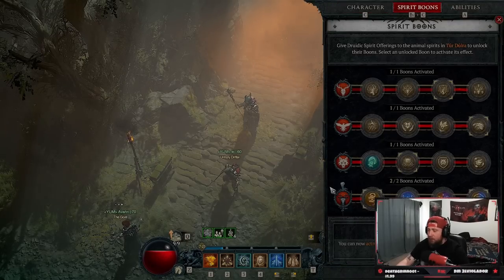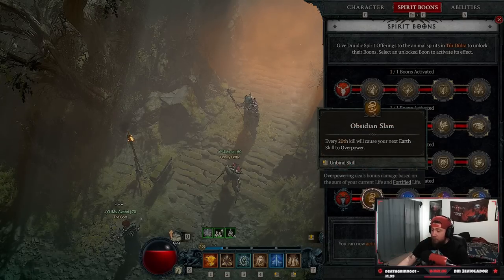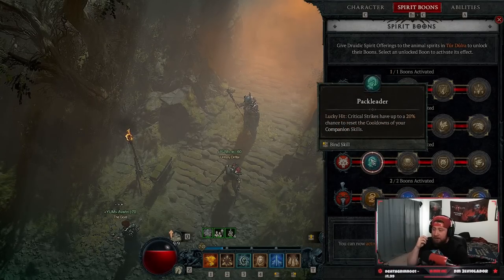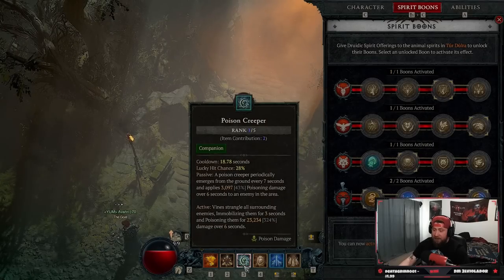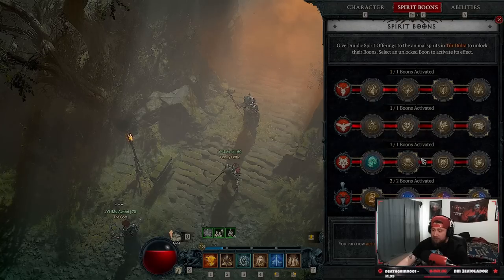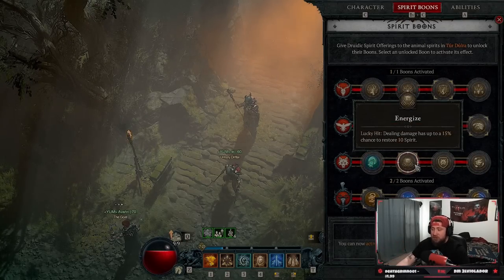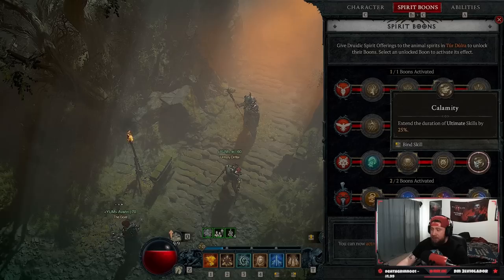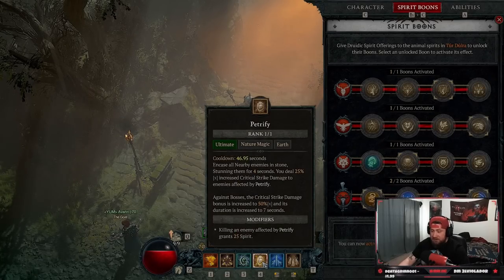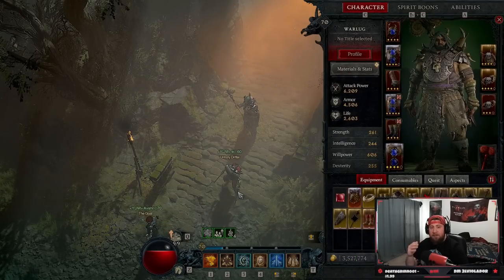One last note about the Spirit Boons: you could swap out the Insidian Slam boon and do Pack Leader instead — on a crit strike with lucky hit you can reset Poison Creeper, which would just be better. I definitely overlooked this. And if you don't like the spirit regen, do Pack Leader into Calamity just for the duration increase — it increases the duration by another second. That's what I would do; those are the only changes I would make.